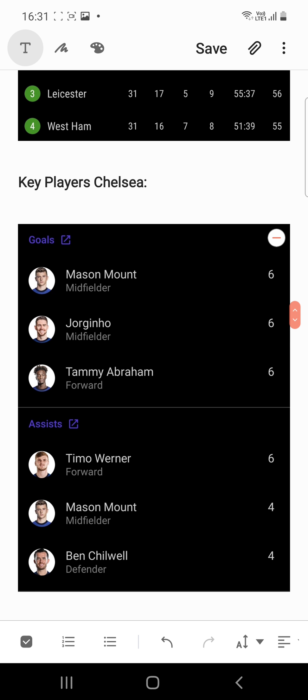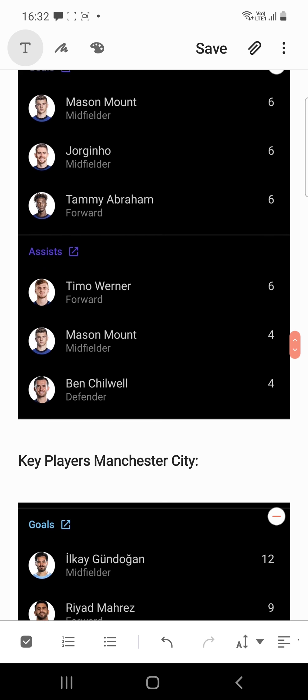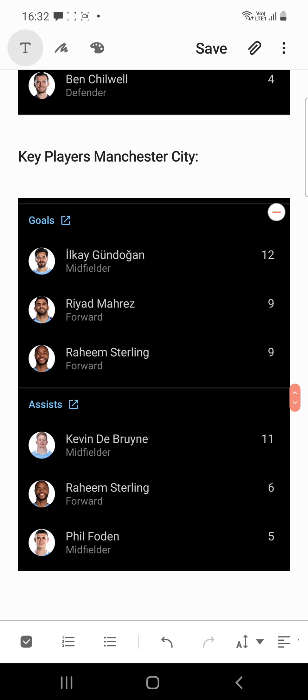Key players of Chelsea: Mason Mount with six goals, Jorginho with six goals, and Tammy Abraham with six goals. The assist providers are Timo Werner with six assists, Mason Mount with four assists, and Ben Chilwell with four assists. Mason Mount will be an important player in terms of both goal scoring and assists.